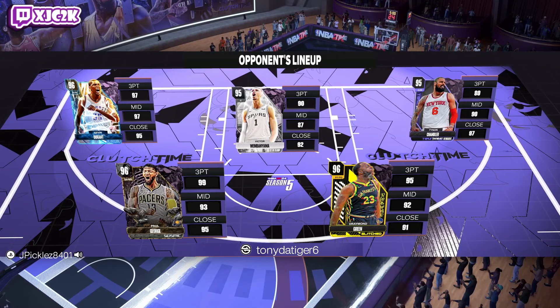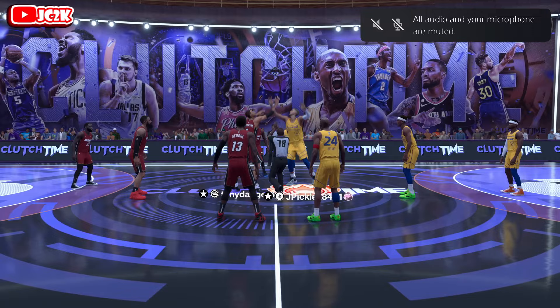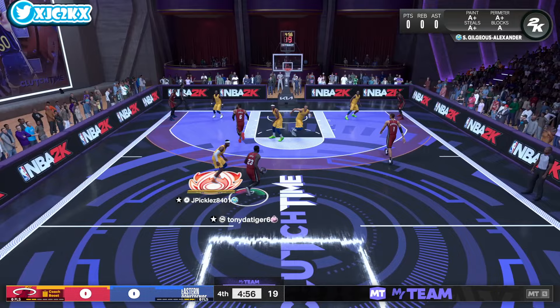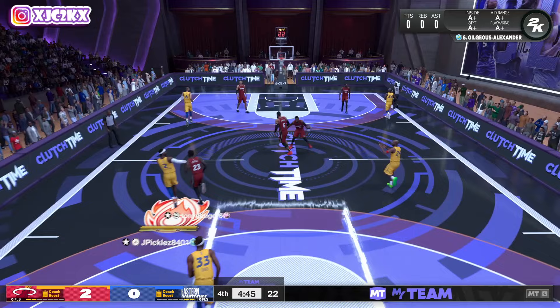Let's hop into a game and see what X-Man can do. This dude's got Draymond, Paul George, KD, Tyson, and Wimby — a really, really big squad, but I'm not certain how elite of a team it is overall. Should be an interesting matchup. With X-Man matched up against KD, I feel like we have a little bit of an advantage there. He runs around in a circle and gets himself a dunk — very skillful offense to start off the game.